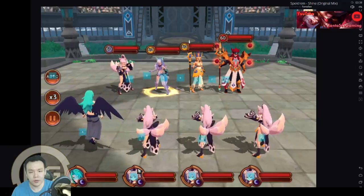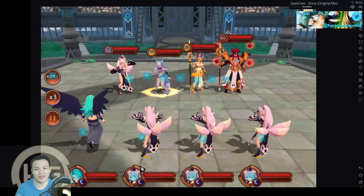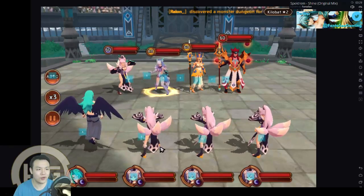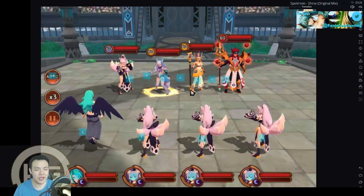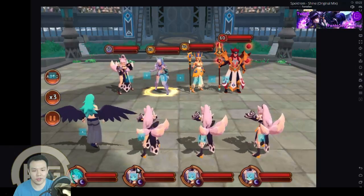I decided to use my Miho team and use the window capture thing — actually, I use the screen capture instead of the window capture. So you guys can see these numbers, like where I set up the key bindings and stuff, or else you won't be able to see any of this if I just use the screen capture.